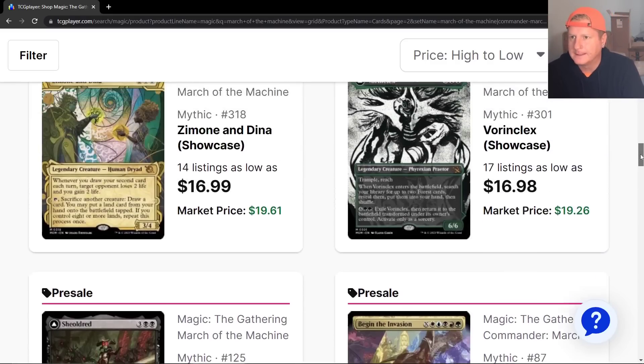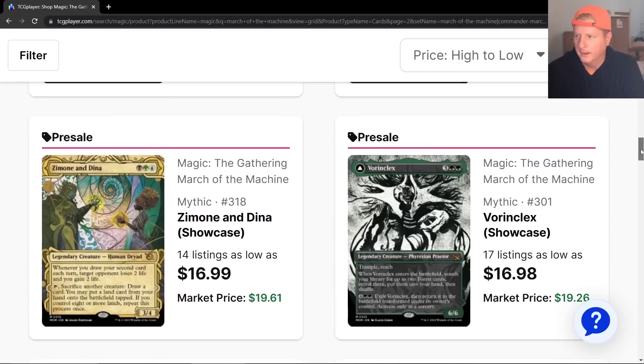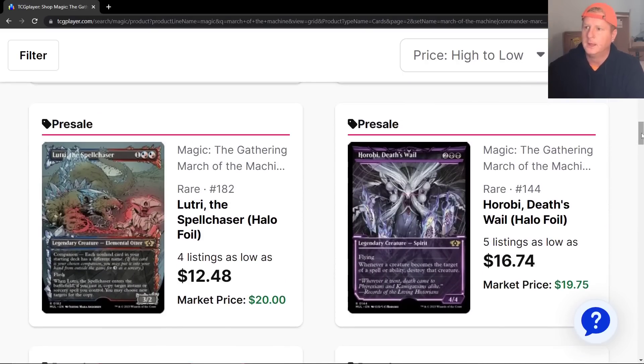The tipping point where I thought something big was about to change was when Hasbro came out and said, Wizards, we need you to double your sales in the next two years. And then we started seeing Secret Layers and all these crazy commanders shoved down our throats. Secret Layers was like a once-a-month thing that turned into almost two or three times a month. Just holy crap.